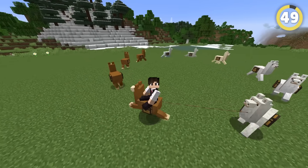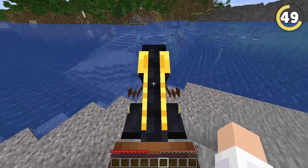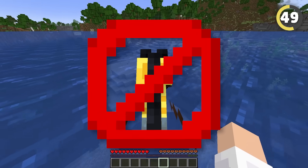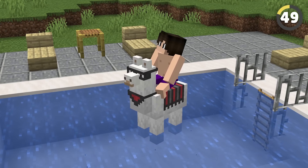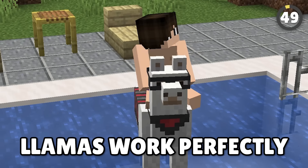If you need another reason to make the switch to llamas, while horses and donkeys just sink like rocks when you try to ride them in water, llamas can swim. You still can't control them or anything, but if you need a fancy pool float or something, llamas work perfectly.